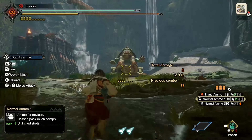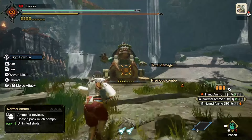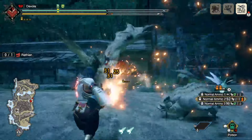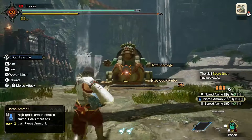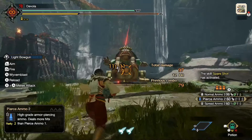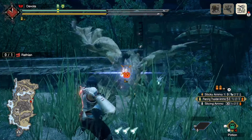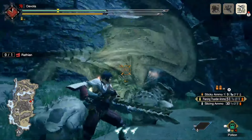Now let's talk about ammo types. The core ammo types are as follows. Normal ammo: a standard shot which hits the monster in one concentrated spot; critical distance is mid-range. Piercing ammo: shoots through the body of the monster; ideally you want to use this on monsters with long bodies for maximum effect; critical distance is mid to long range.